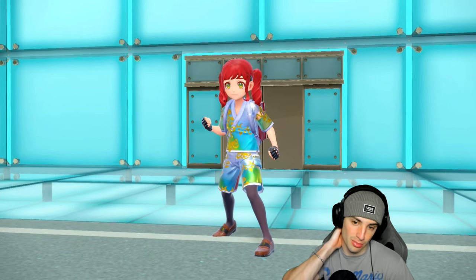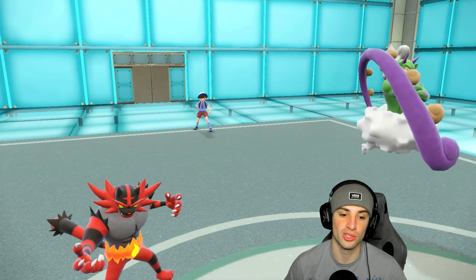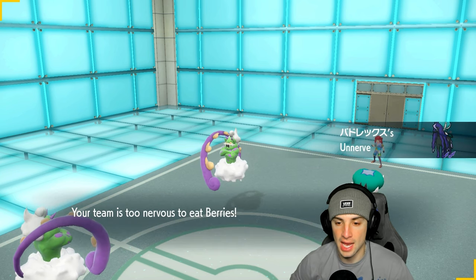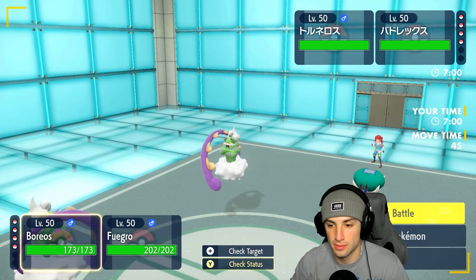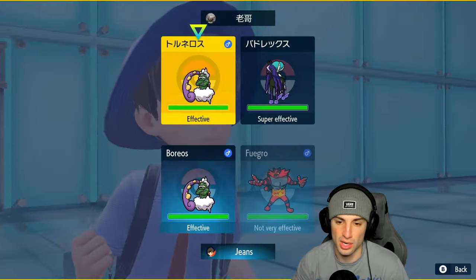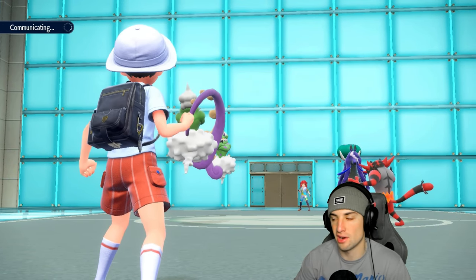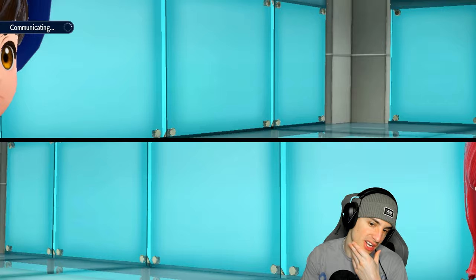They end up leading Shadow Rider Calyrex alongside what looks like Incineroar — we lead with Incineroar, which is a beautiful lead. I'm just going to Taunt their Tornadus. They might even Protect their Tornadus, but I'm going for the Taunt and a Knock Off into the Calyrex slot. Hopefully it doesn't Tera into Fairy. We want to get off some big-time damage with Knock Off. If we get Taunt off before they move, we can Tailwind next turn and have speed control.